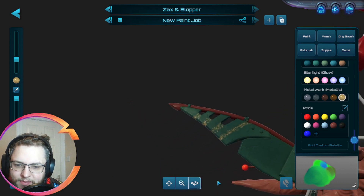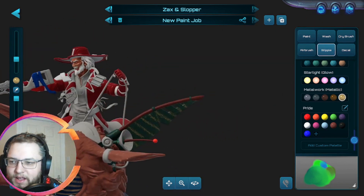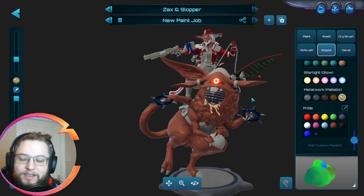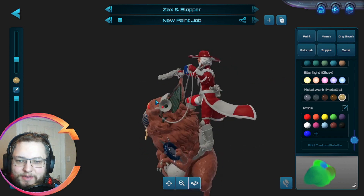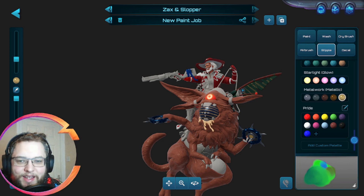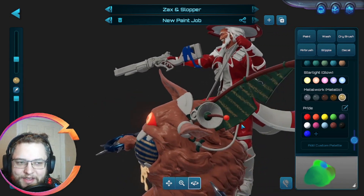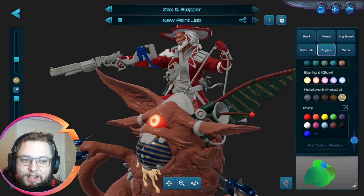Hello, welcome to our next viewer, welcome to the stream. Hopefully you're going to enjoy my terrible artistic talents as I try and make Zaxx and Slopper into Santa, Rudolph, and presents. It's going to be my attempt for the painting competition. Just wanted to chill out for a little bit and try and make a nice little festive paint job. I'm making Slopper's robotic ear into an artificial Christmas tree at the moment. I'm trying to decide between going for the terrifying laser eye for Rudolph's nose or the glowing antenna idea, which I think would be quite funny.